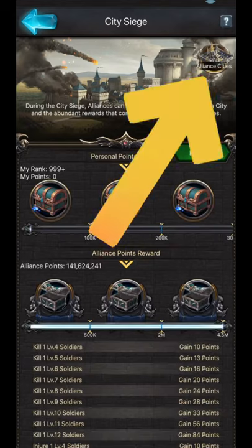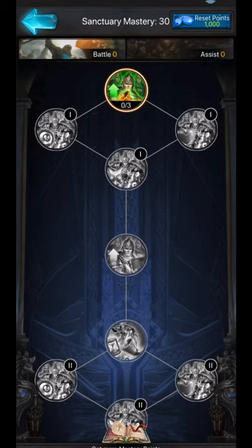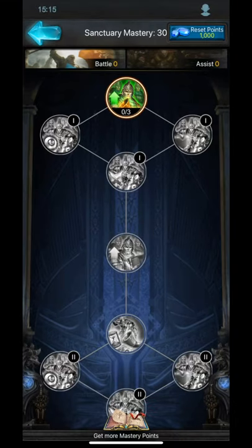Click city siege, then you're going to click align cities, top right sanctuary mastery on the bottom. You'll see the city siege skill points page where you can add points in battle or assist. The maximum is 45 points but they give you 30 to start. A lot of new players forget to put these in first - always start by placing your skill points because it's going to really benefit you.